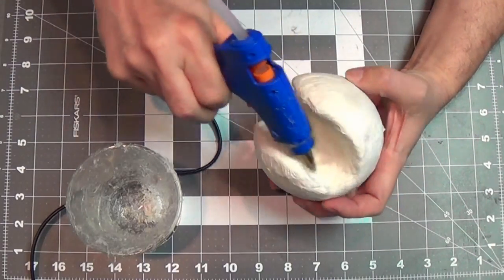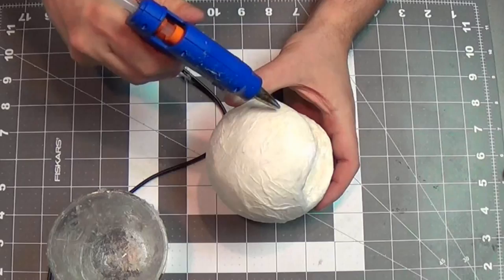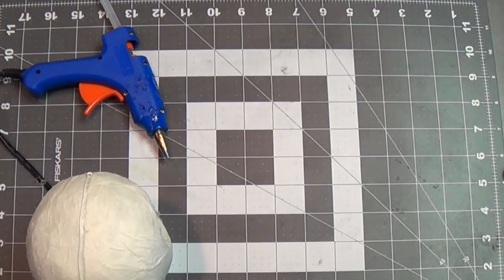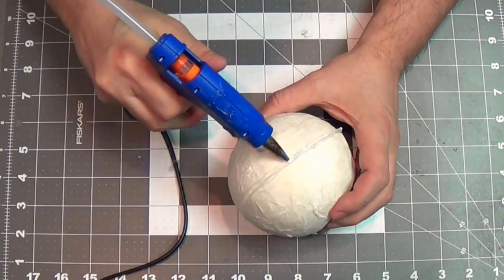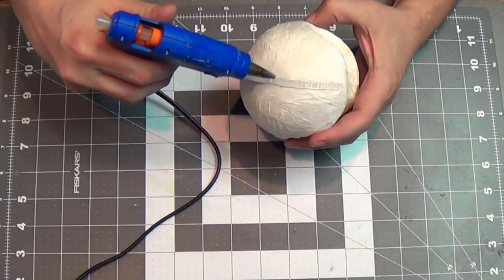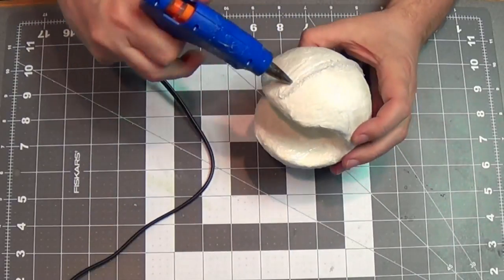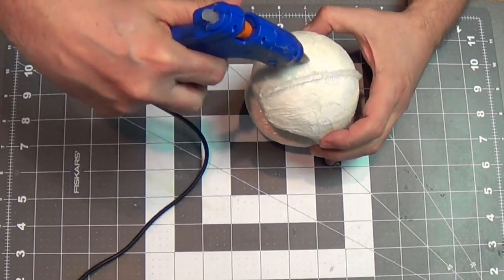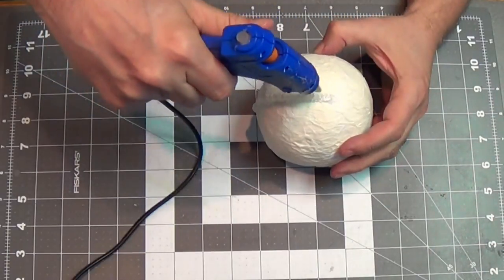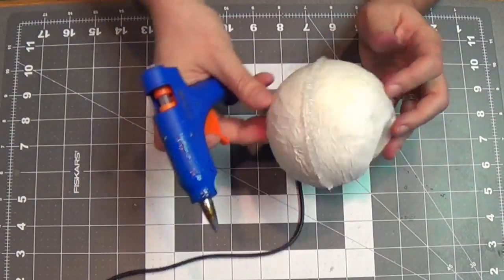With the body and head done, I start filling in detail in the mouth with my hot glue gun. I want to put a crest kind of in the center — let that dry for a second, then add more. You can build up things like this with the hot glue gun. I pull it into the body itself with another bead of hot glue. Nice crest built up there!